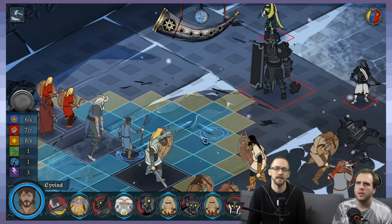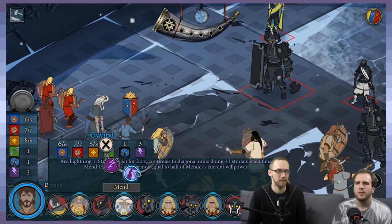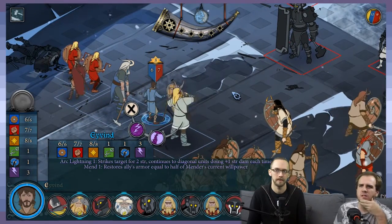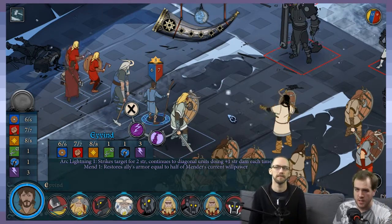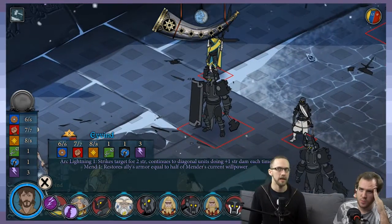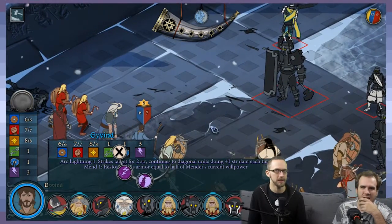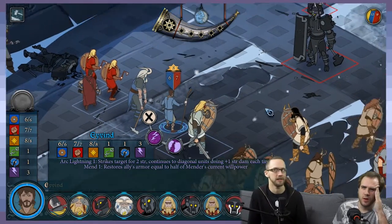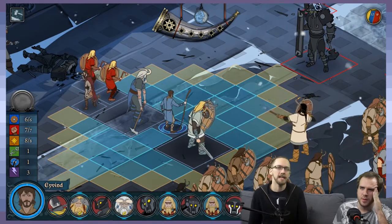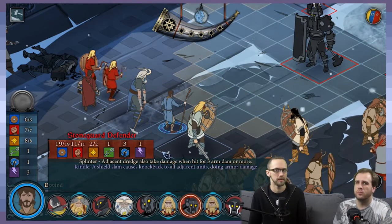This is just like a ranged attack, right? He has a magic attack. We've talked about this a little bit in the past — Arc Lightning strikes the target for two strength, then continues to diagonal units doing plus one strength damage each time.